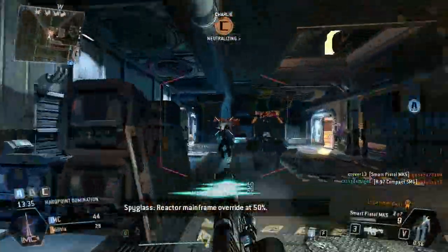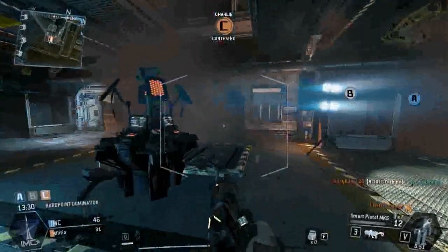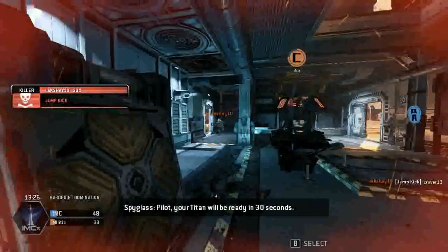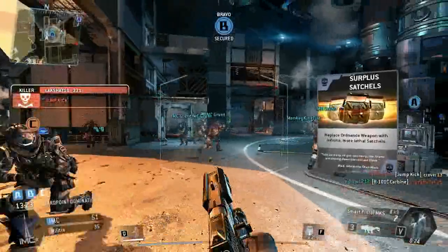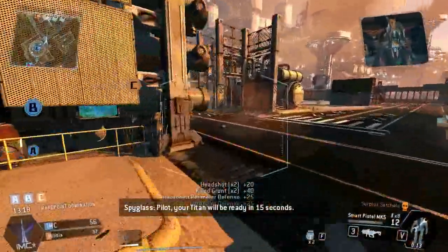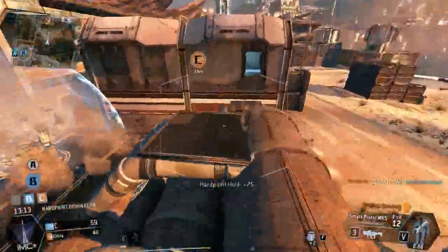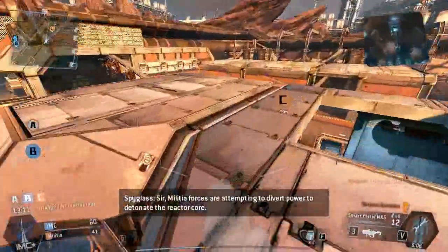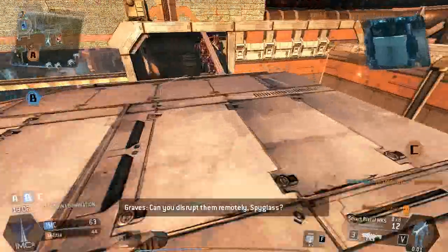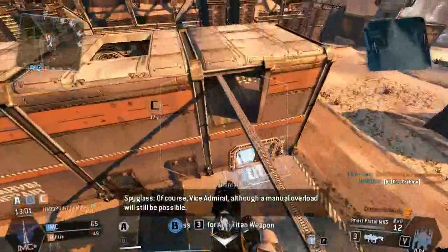Reactor mainframe override at 50%. Sir, militia forces are attempting to divert power to detonate the reactor core. Can you disrupt them remotely, Spyglass? Of course, Vice Admiral. Although a manual overload will still be possible.